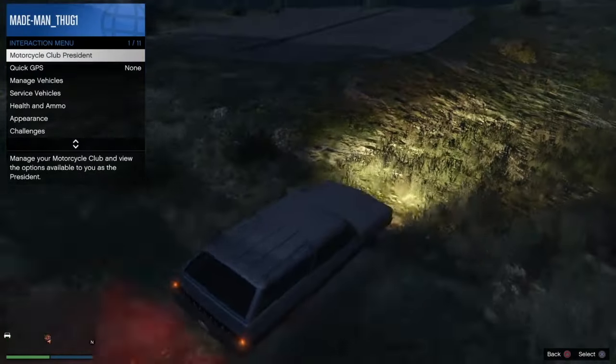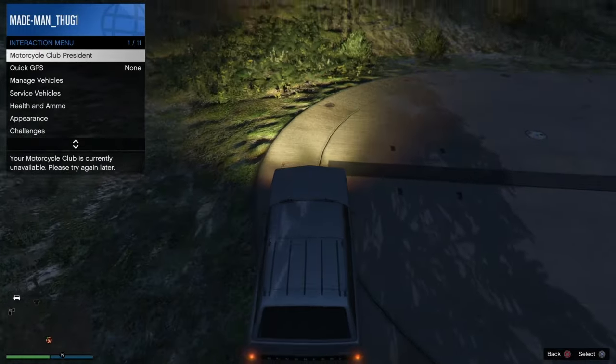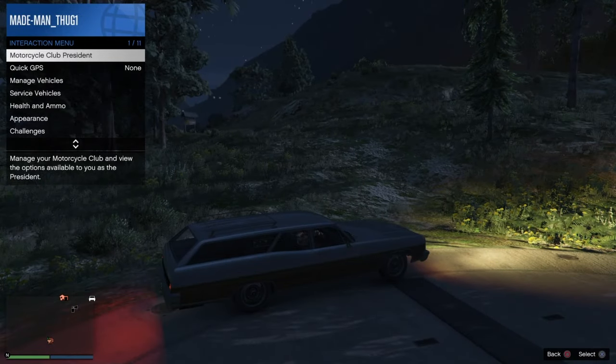If you called that buzzard out before you started, you can fly it to the facility. If your friend has an MK2, he can give you that — he can job teleport. But you don't want to job teleport yourself because that sticky bomb will disappear. Now I'm parked on top of my full facility.